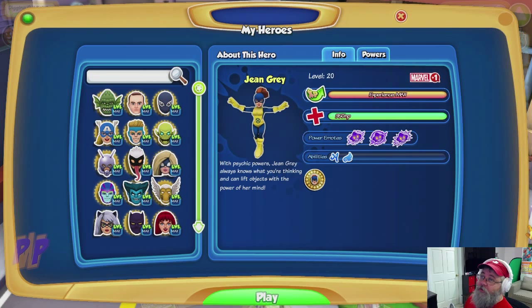When you first pick up Jean Gray, she adds plus one to your Marvel score. At level 20, she's got 350 health, she flies, and of course she also has mostly ranged attacks. I haven't played this character in quite a while so it's going to be interesting.